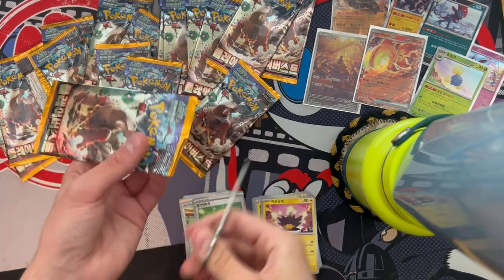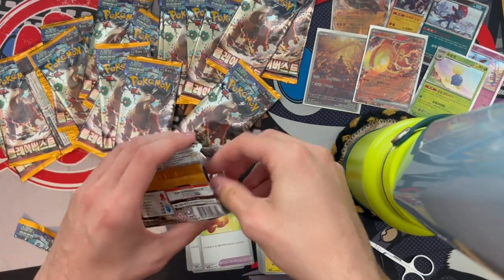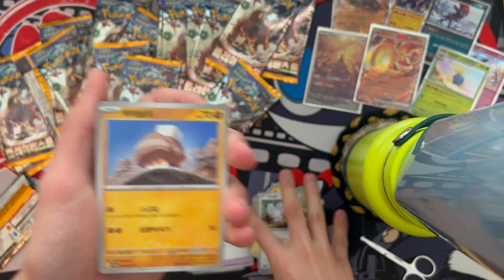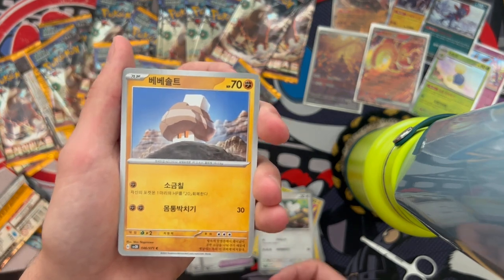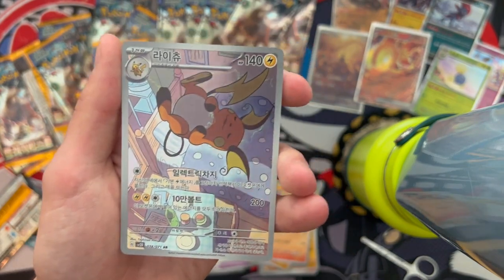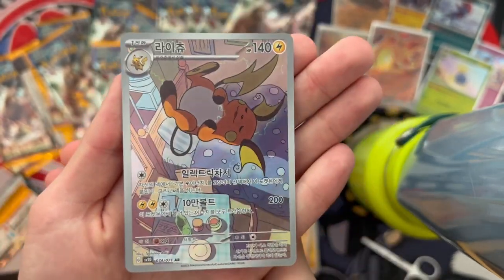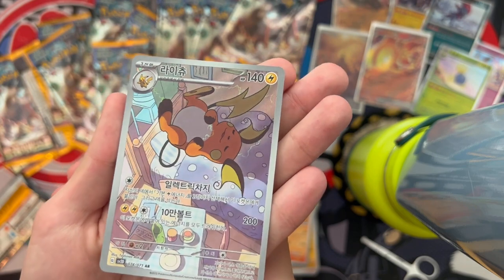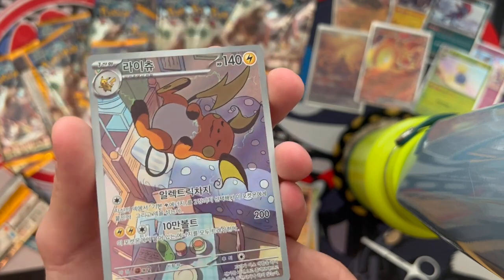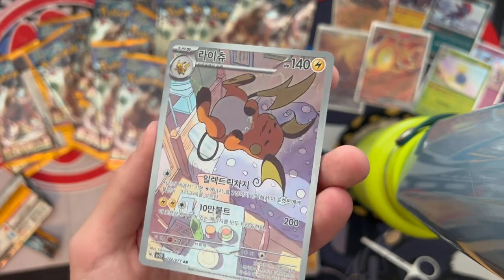We've only gotten two EXes and one art rare — I've been waiting for something big. Next pack: Nasty again, then — oh! Camera up! This card is super expensive in English. We got the Comfey EX — look how cute he is, just in time for Pokémon Sleep. He's going straight into my top loader binder.